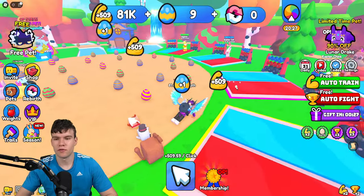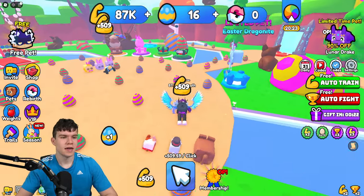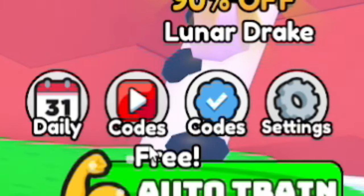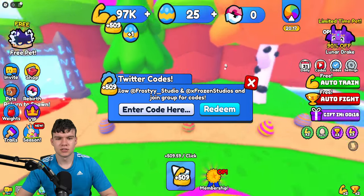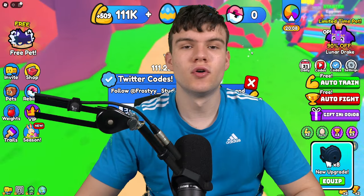I do have a lot of working codes for everybody, so let's get into it. If you don't know already, in Push Up Battles to claim codes you want to go to the right, click on 'Codes', and then the code menu will come up. These codes are in no particular order, so let's just get into it.